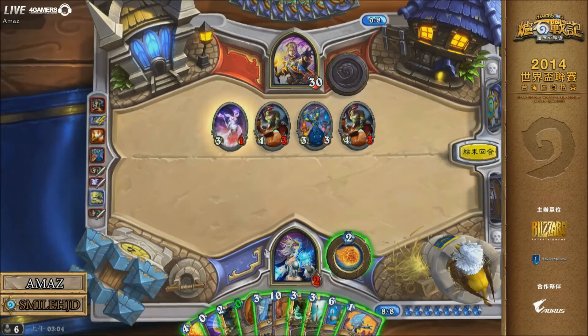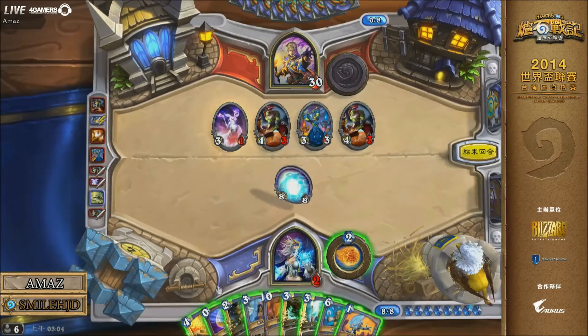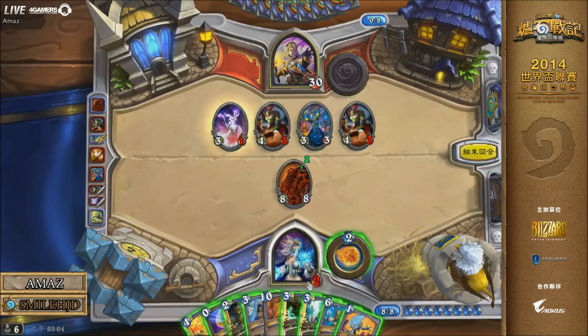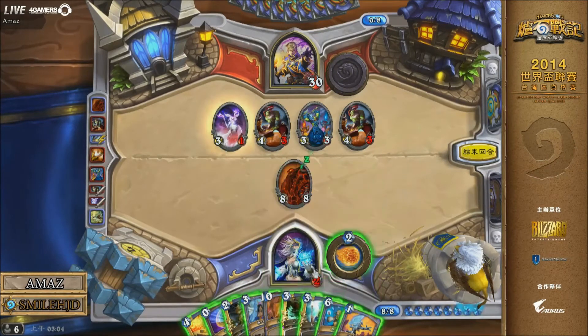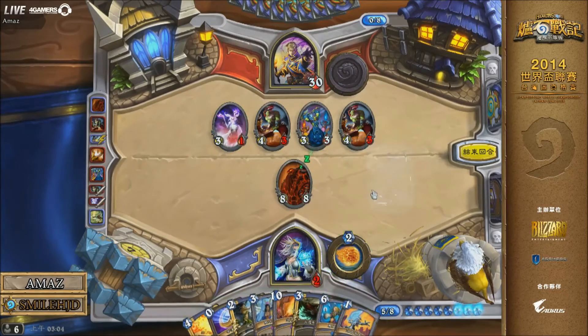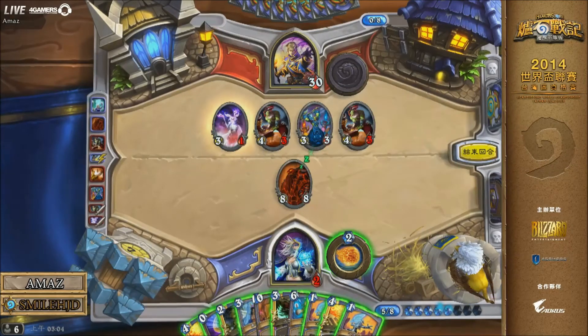This Mage deck just really hasn't done anything for Smile. Really, probably the best start you could possibly ask for if you're Amaz — the double Clerics and then double Power Word Shield. That just screams early game dominance in a really annoying way for Smile. He will drop the Giant and it's like, oh look, Molten Giant — I just dropped an 8/8 for free! But Amaz is like, well, you've got probably bigger problems out there. He uses Arcane Intellect and draws a couple of cards, but those are not the cards he needed — he needed them like three turns ago, along with some mana acceleration, because he was way strapped for mana and just couldn't keep up with what Amaz was throwing down.